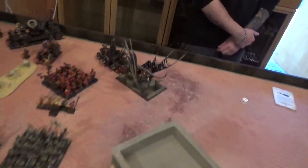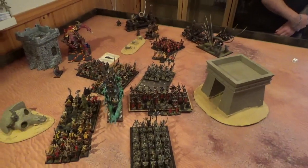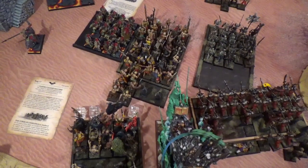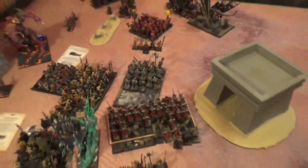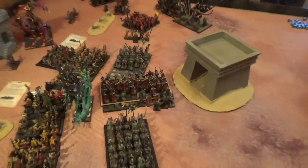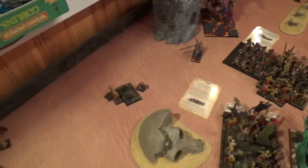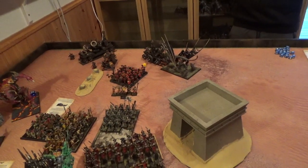Vampire Counts Turn 3. The Terrorgeist charged into the Iron Demon; everything else moved up. In the magic phase he raised a few Zombies, more Skeletons, 6 Grave Guards, then attempted the big Van Hels — miscast, rolled a 9, Magical Feedback, taking a wound on everyone. In the screaming phase, 4 wounds went on the Iron Demon and 4 wounds on the Goblins from the Mortis Engine. In close combat, no wounds on either side in one fight while it remained unbreakable. In the Hobgoblin fight he only did 2 wounds to me and I crumbled 6 more of his.